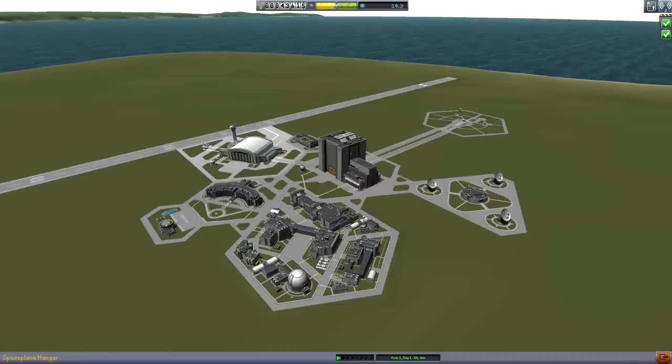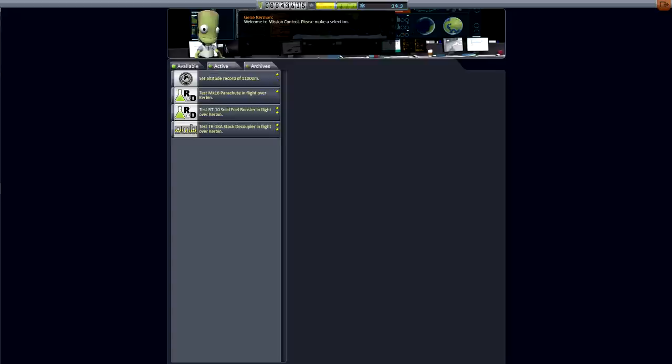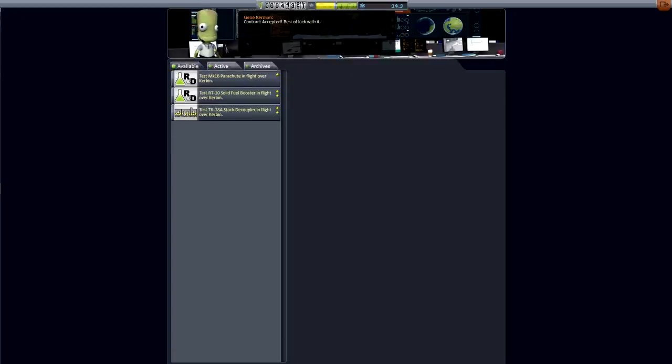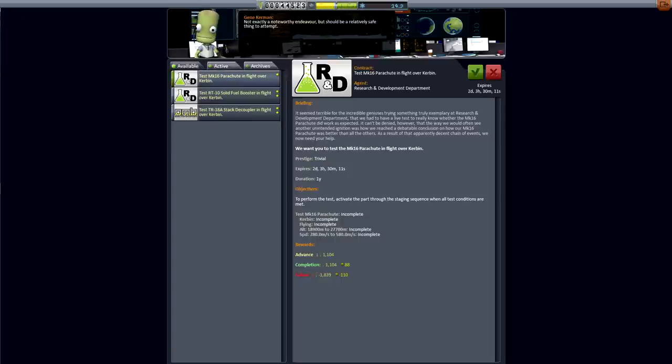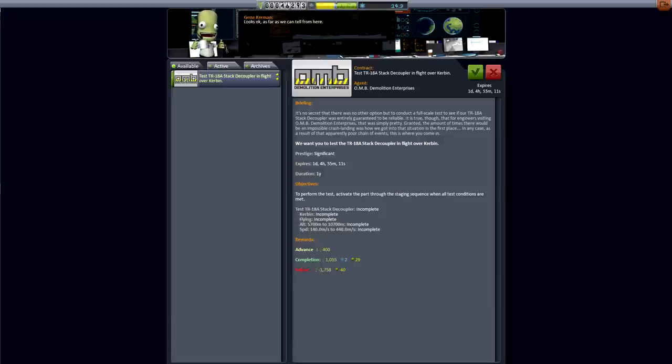Did we finish our contracts? Now we need to escape the atmosphere and orbit Kerbin. We have a lot of new things — set altitude record, go ahead and take that. Test the M16 parachute in flight over Kerbin — we can do that. Test the solid fuel booster — we can do that as well. Stack decoupler — oh yes, please give me a stack decoupler, that would be amazing.